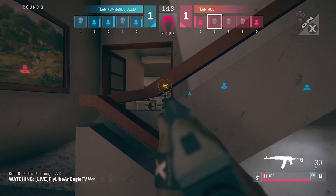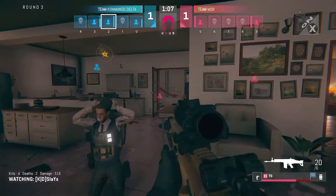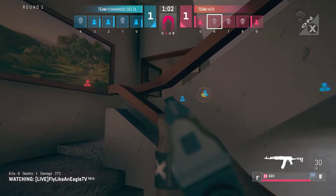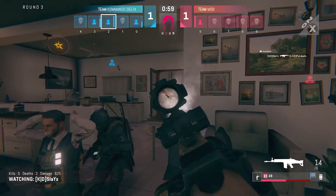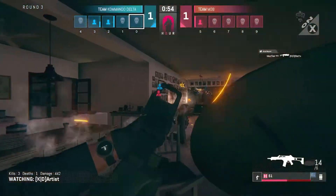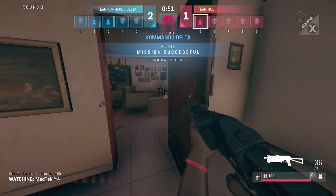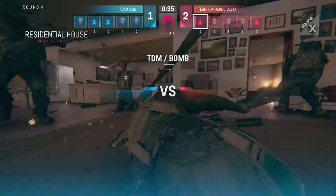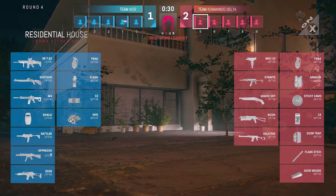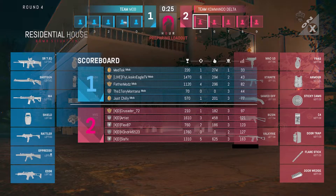Fly Like an Eagle now has sight of the objective. Hendrix will go out to meet Eagle, with Slay Axis behind him — a good gun to have behind you. Slay Axis gets Fly Like an Eagle. Off to the right comes out MedTech — he'll get Slay Axis back. Artis fires in through the door. Hendrix is still working on the defuse and doesn't get stopped. MedTech has to suffer the loss. That is two attack round wins for Commando Delta.